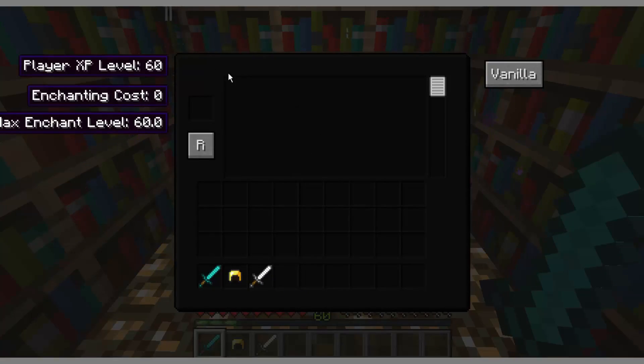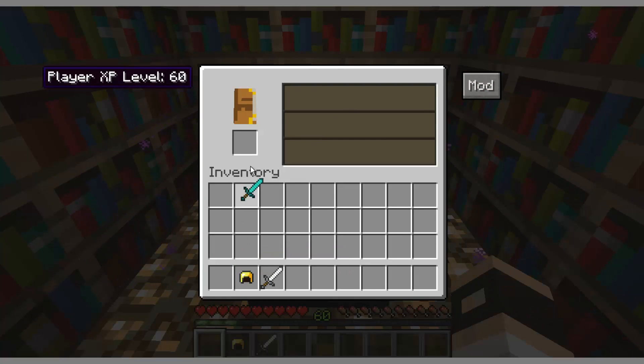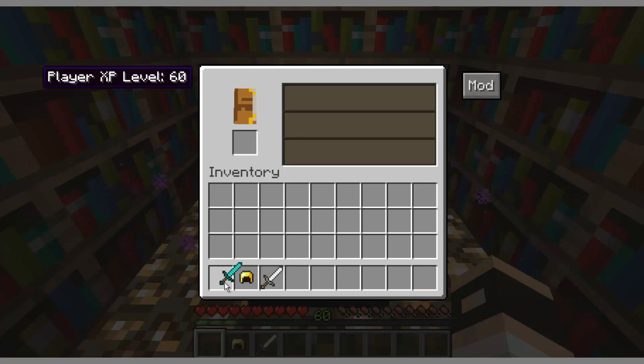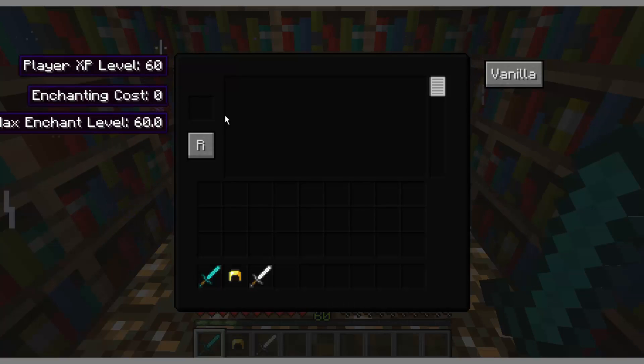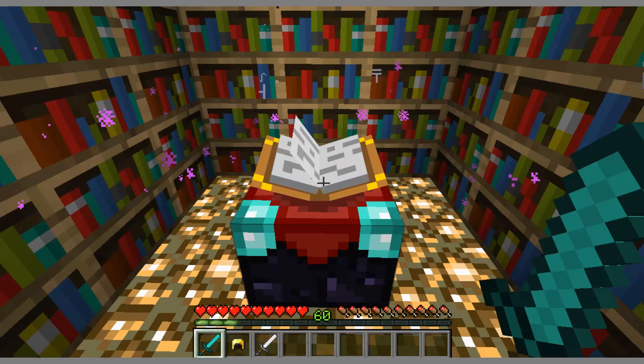You'll notice a completely new interface, and there's a button over here that says Vanilla. If you press it, it'll bring you to the regular old Minecraft enchanting table, where the enchantments are going to be completely random and you won't know what they're going to be. However, if you click Mods, you'll get this new interface, and right here it has the player experience level, which is 60, because currently I have 60 levels.